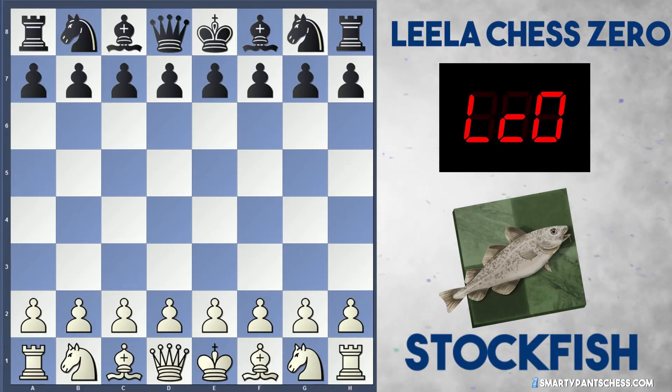Hey everyone, there's a nice game I found today in the computer chess championships between Stockfish and Leela Chess Zero. This is 15 minutes each with 5 second increments, and I'm guessing it's also got an opening book because in this game they play the Benko Gambit. Here Stockfish is white, Leela Chess Zero is black.